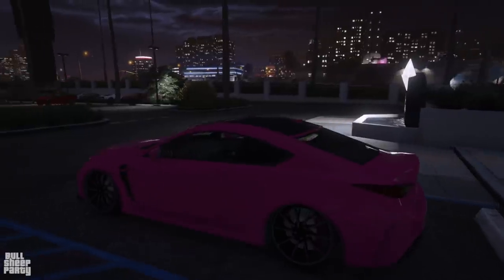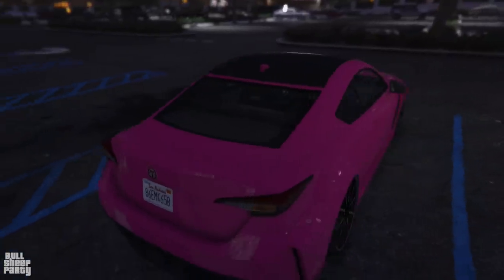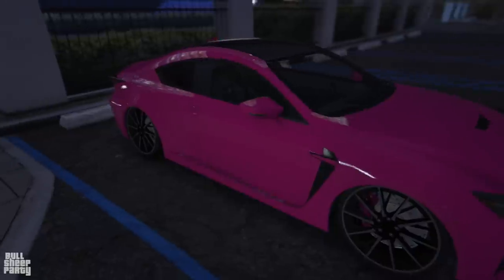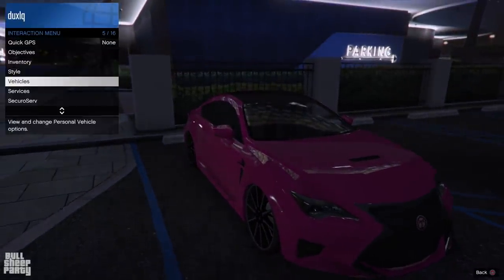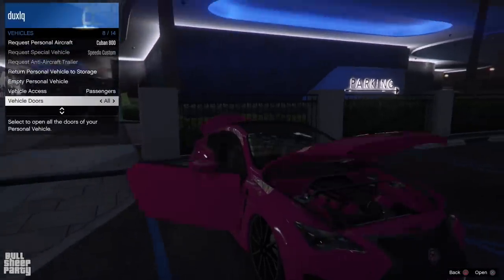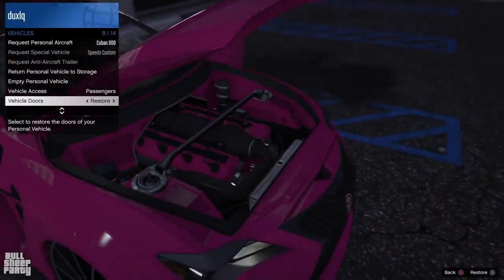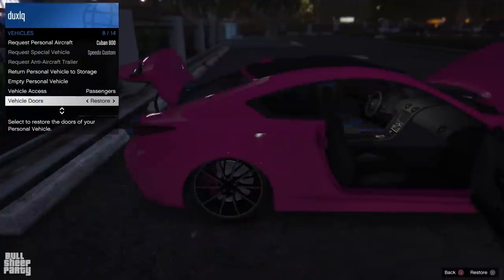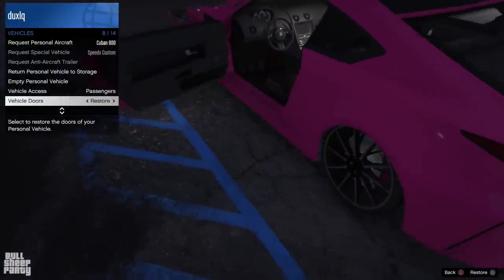First off let's address the elephant in the room. I'm starting the video when it's dark because I wanted to showcase the lights of the vehicle. This is the 360 rounded and it should be mentioned that the vehicle new costs 1.8 million dollars. It should also be mentioned that it's a two-seater so only you and a buddy can sit in it. It's based on the current generation Lexus RCF. And yes I'm starting to regret the pink right about now, but hey it wasn't my fault the game offered it!